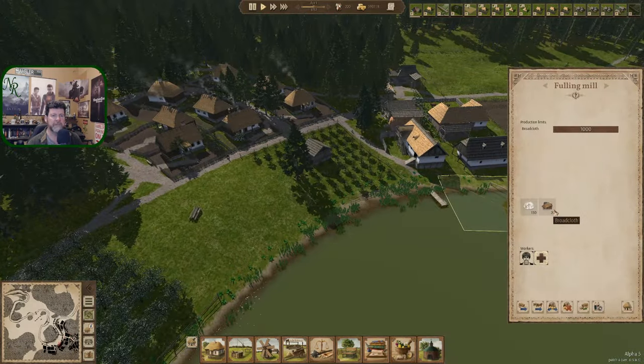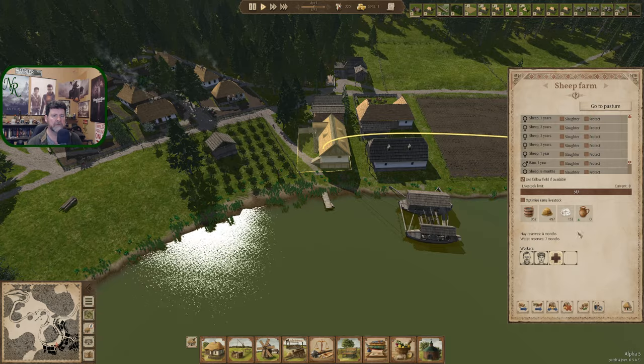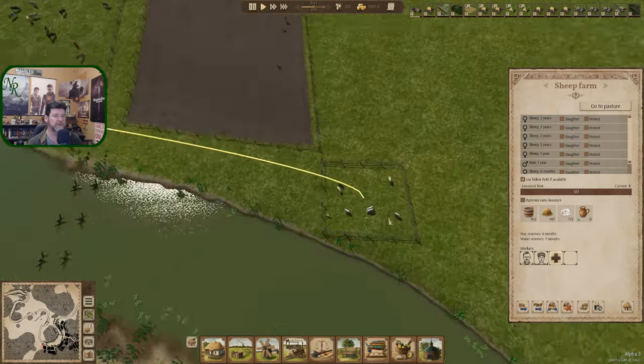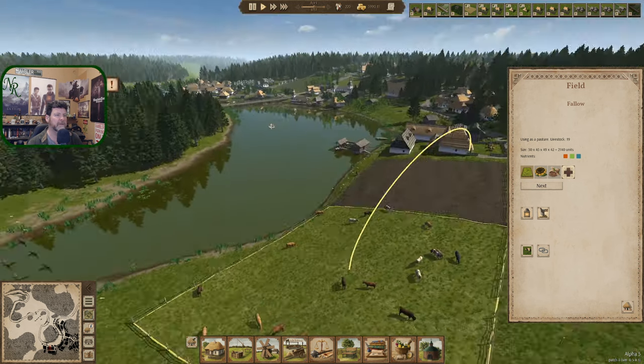Over here we are making broadcloth — we have 150, and there's the other 150. Sheep are just sitting out here chewing on grass. You were 40-something at the beginning of the episode and you're up to 64% on the red.